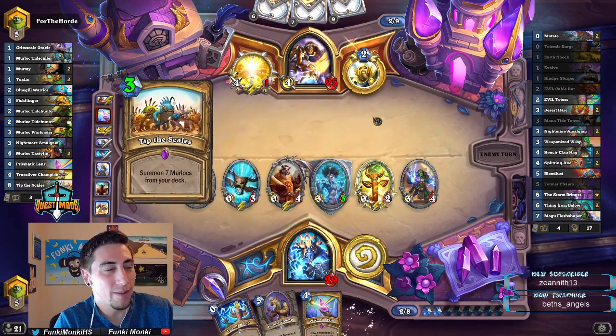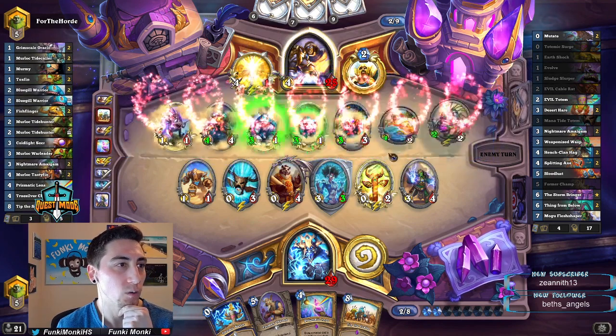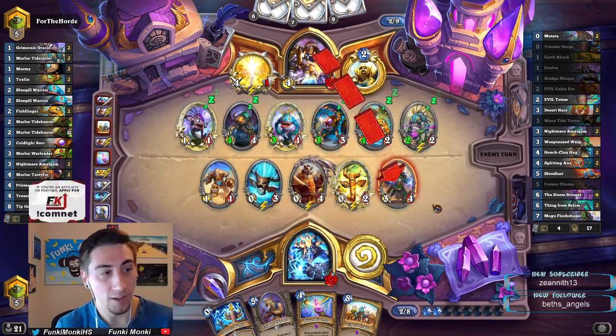Okay, so he has a three-mana thing in hand — so it's probably a Coldlight Oracle or a War Leader. Whoa. Whoa. That's not cool.